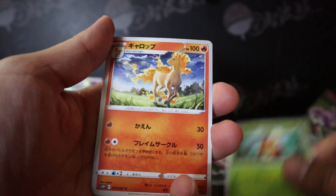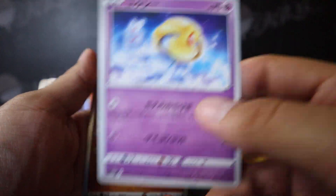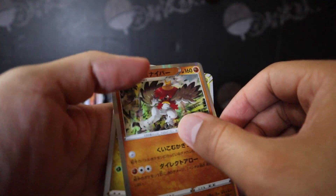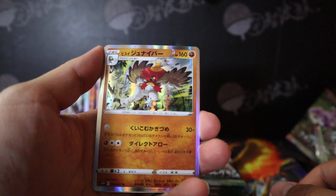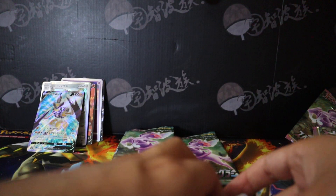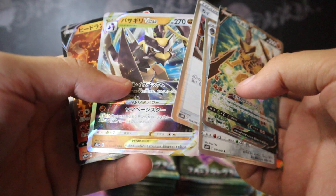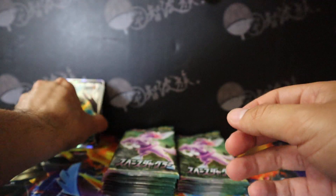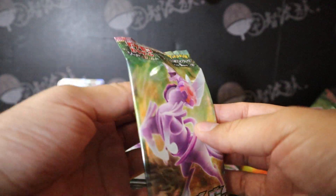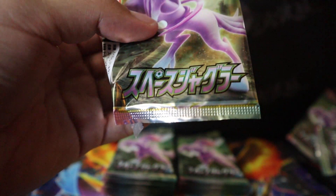We get Kricketot, Rapidash, Oxy — sorry, Hisuian. What did I say — Sneasel. Regidrago. Does he evolve? No, he doesn't evolve. I thought he would be related to Scyther for some reason.